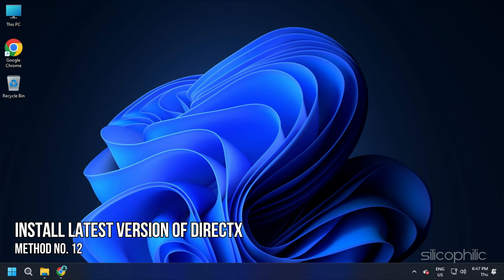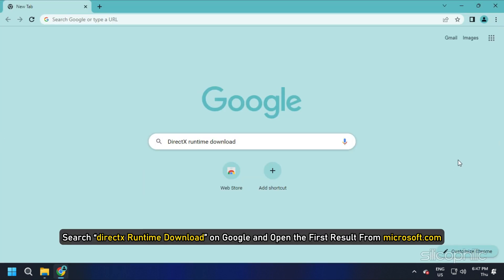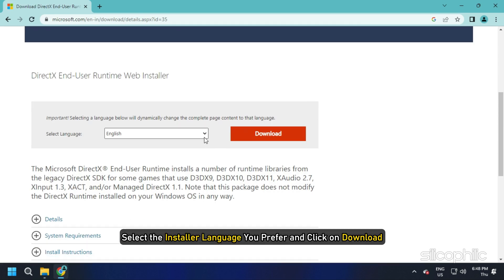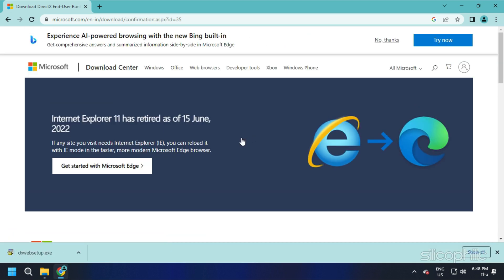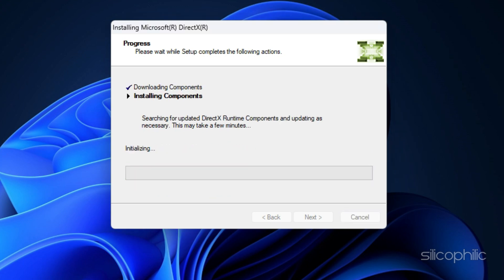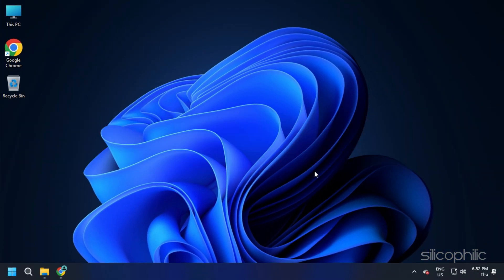Method 12: The next thing you can do is install the latest version of DirectX. Search DirectX Runtime Download on Google and open the first result from Microsoft.com. Select your preferred installer language and click Download. Wait for the download to finish, run the installer, and complete the installation. After installation completes, restart your PC, then run the game.